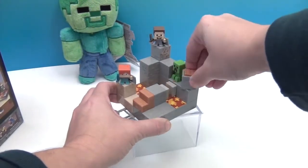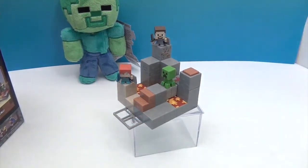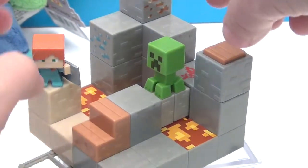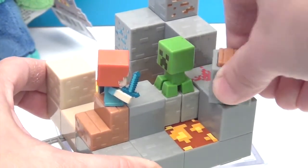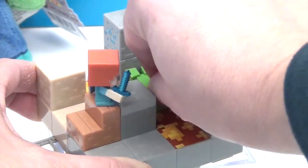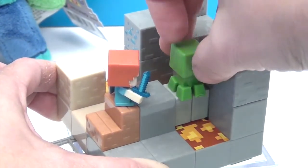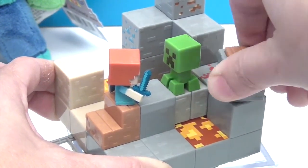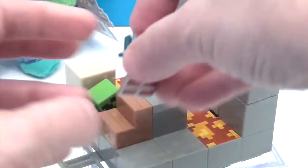Very cool! You can put it back. Creeper's just creeping along — look! Don't get Alex! And down into the lava he goes. Let's try it again just for fun. Ready? Set. Right down into the lava, and then you can make him go away. Alex got knocked off — anyway.